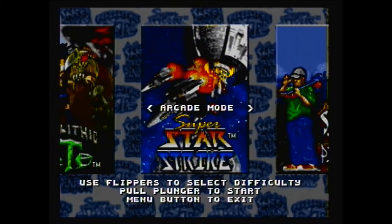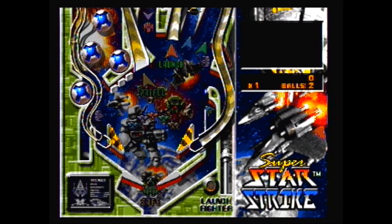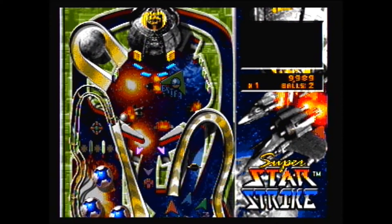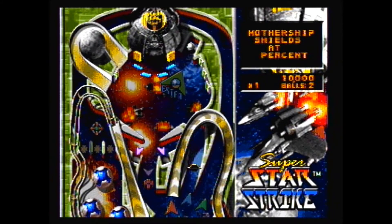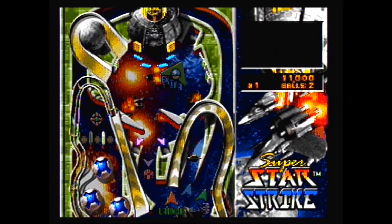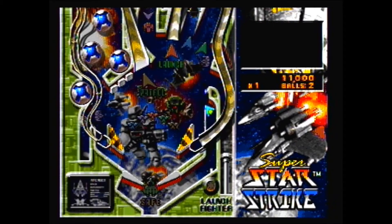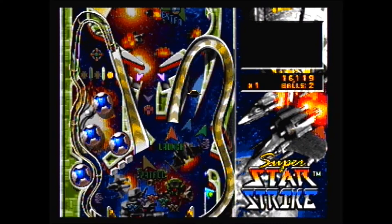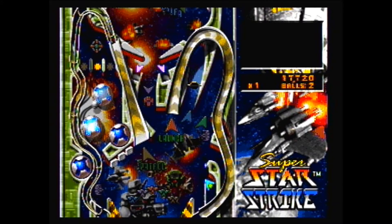Star Strike — a sci-fi based pinball game. Cool plunger at the bottom there launches the ball. You've got your flippers at the top and bottom, so it seems to be a theme on these games. This one is actually kind of fun, kind of easy to get into. There's a little target right above there you can change up.